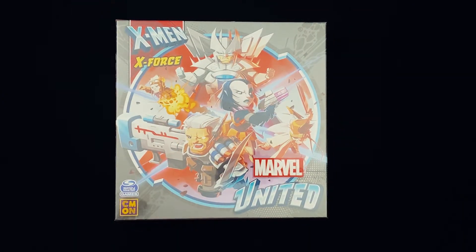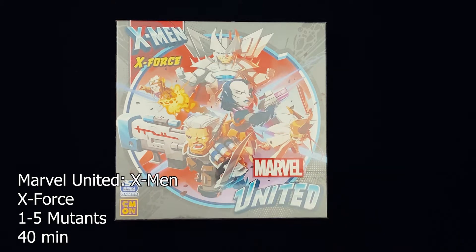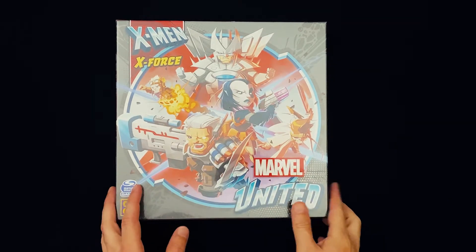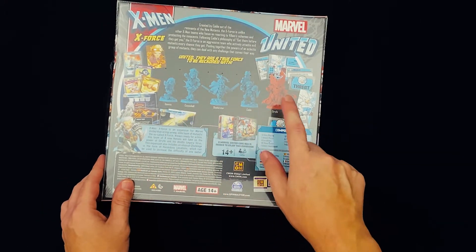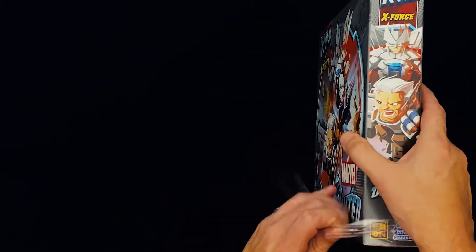Hey everybody, Lloyd here, and today we're doing another game unboxing. We're continuing on with the Marvel United X-Men All-In Pledge Unboxing. This just delivered from Kickstarter. Today we're looking at X-Force — the original lineup. It's got Domino, Cannonball, Shatterstar, Cable, and Strife. Let's open up the box and see what we've got.